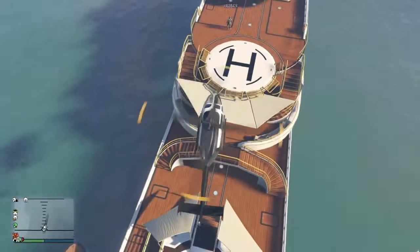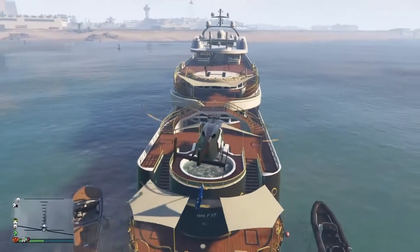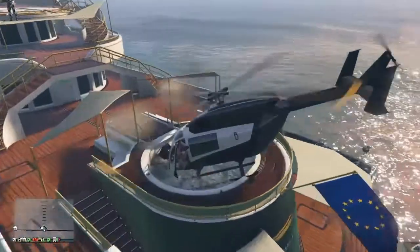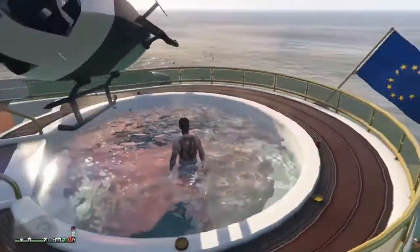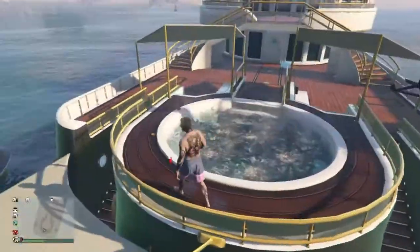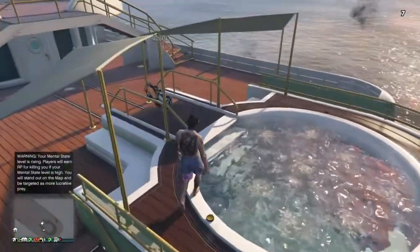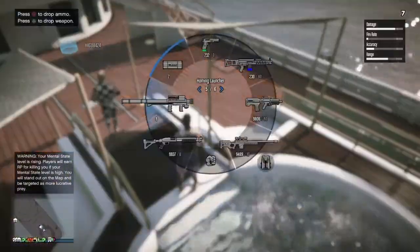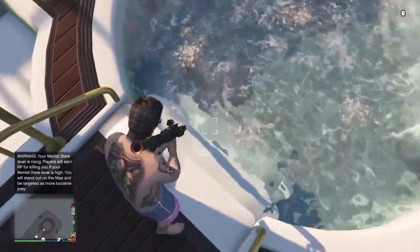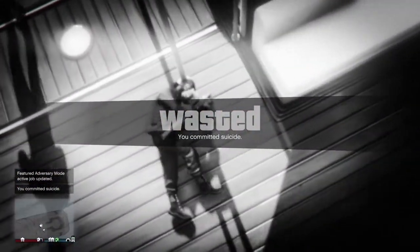The fourth step is to land perfectly in the swimming pool. You can actually do it wrong and die in the chopper but it will still work, so it's not a big deal — just land like this. Now that we've landed, the next thing you have to do is kill yourself with any explosion you want, and get out from the yacht.